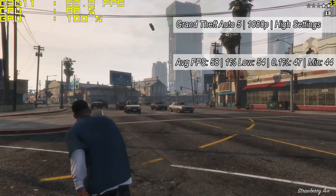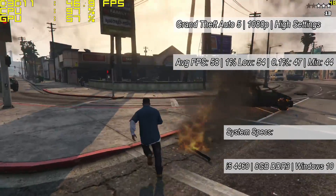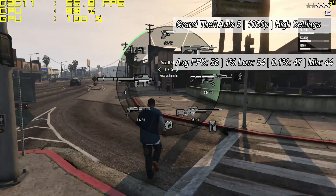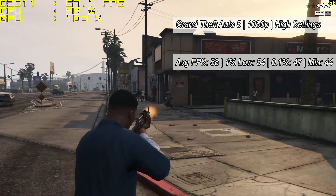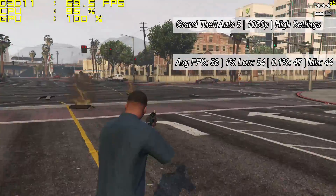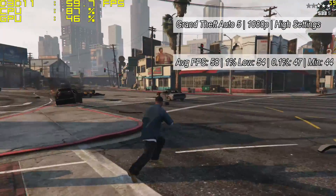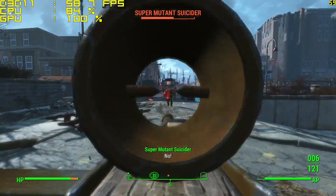First up we have Grand Theft Auto V, which at 1080p ran at high settings with an average of 58 frames per second. That 1% and 0.1% low are quite close together, and the minimum only dropped down to 44 — a more than respectable result for this game on this card.